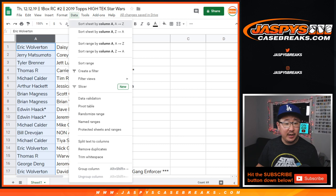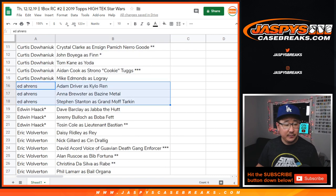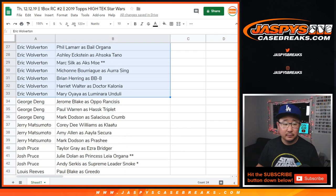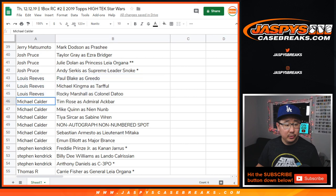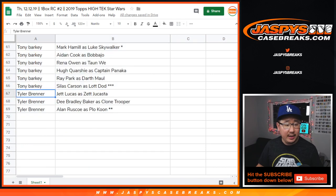And now it's alphabetized by your first name: Arthur Hackett, they're yours. Bill. Brian. Curtis. Ed. Edwin. Last Spot Mojo. Eric Wolverton. George. Jerry. Josh. Lou. Michael. Stephen Kendrick. Thomas R. Tony. And Tyler.